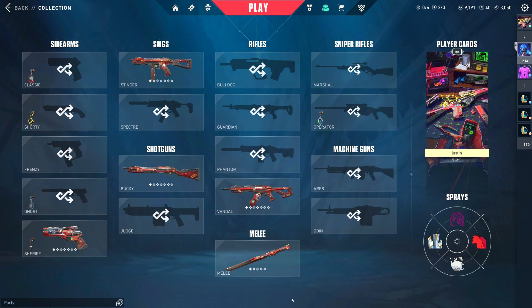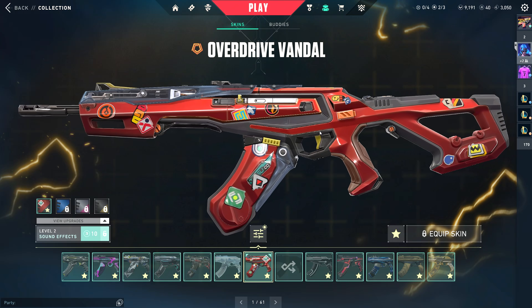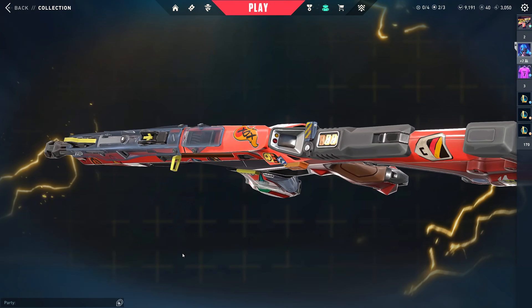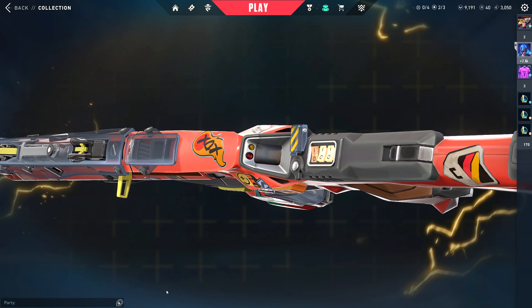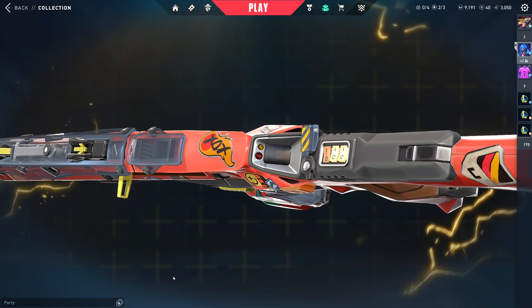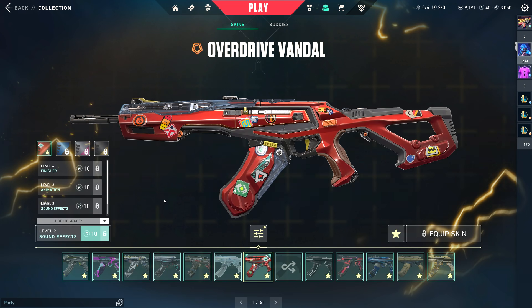Here it all is in the collection. You can see the base variant is a very pretty red color for the Overdrive. With this collection in particular, you'll notice it's halfway themed off of cars. There are some special elements — like there's a screen right here, and once we fully upgrade this there's going to be a speedometer on it, something like that. We'll see. There are three upgrades in total.